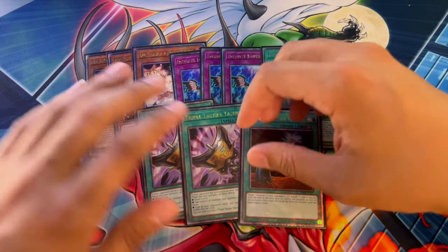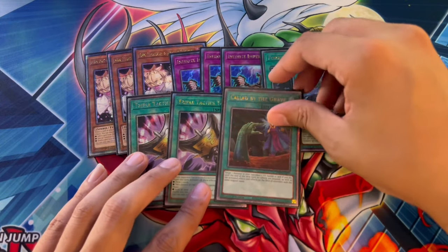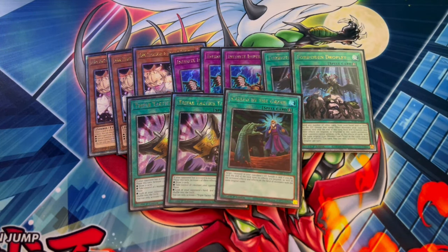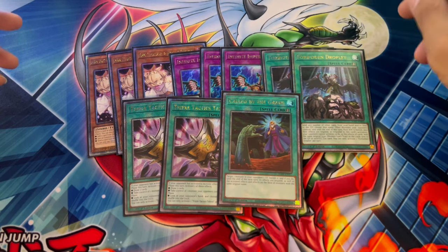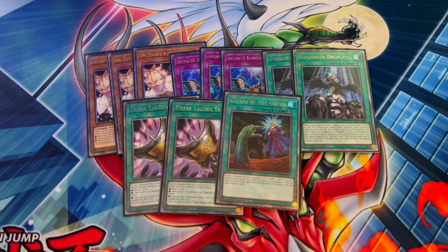I could have just played three Droplet and cut Talent, but these are actually really good in a hand trap format where they're always alive. Imagine your opponent uses a hand trap — after they use it, you use Talents, rip another card out of their hand, and then end on a Dark Law. So they're starting their turn two cards down, and Dark Law means if they search anything, you get rid of another card. Absolutely insane in this deck — that's why I like it.